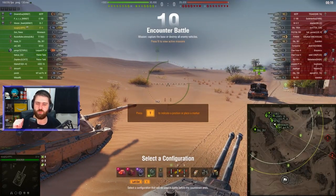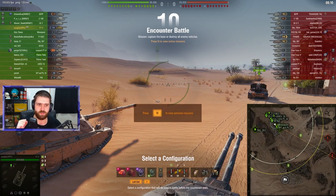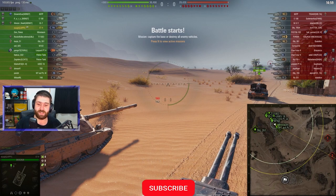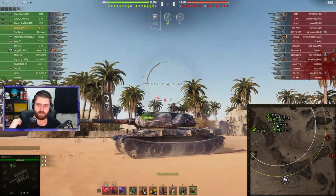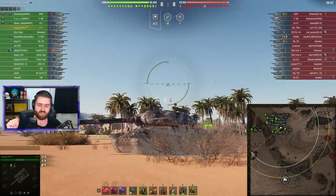Welcome back everyone to some more World of Tanks. In this replay, we have you in the Tier 10 Soviet double-barreled heavy tank - the ST-2. In this encounter battle on Sand River against some Tier 9 vehicles, you're going with bounty hardening, a bounty turbo, and some bomb vents with an event directive. You really love the ST-2, as you can see with three marks of excellence already.